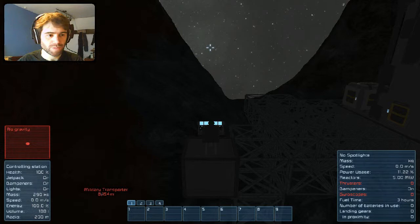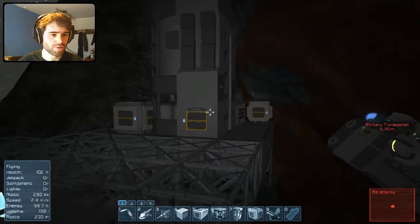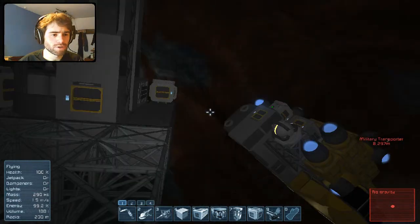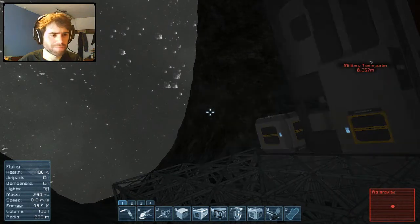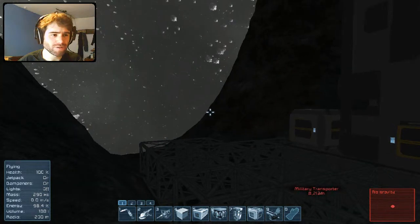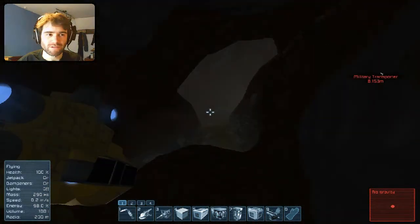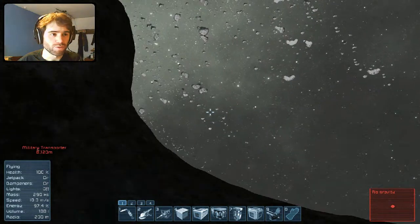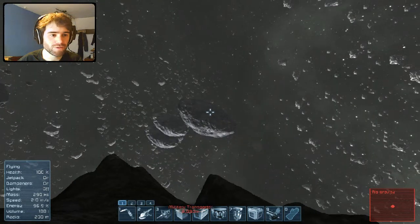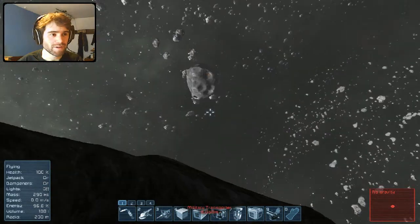Hi folks, welcome back to Space Engineers Survival. Last time we had finished building all the bits that we needed, and we were about to build a little mining ship. We need to mine buckets of resources so we can actually build a solar farm and start to get our base properly set up. I also want to go to another asteroid, or one of these smaller ones at some point as well, so we'll need to start thinking about that.